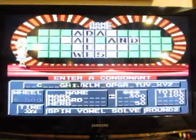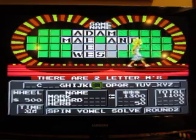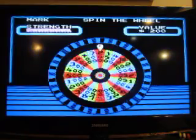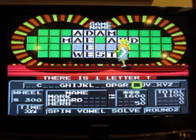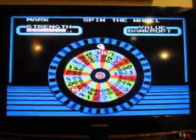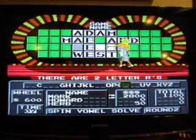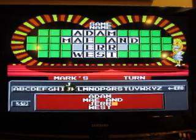There we go — there's a nice big number. M — two M's. 300, let's try T — and there's a T. 600, how about an R? Two R's. We're out of vowels, so it's spin or solve. Adam, May, and Jerry West.